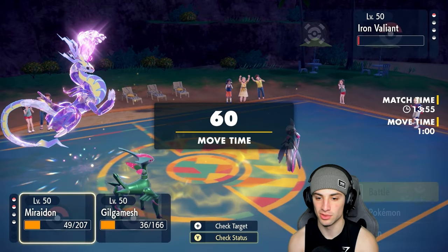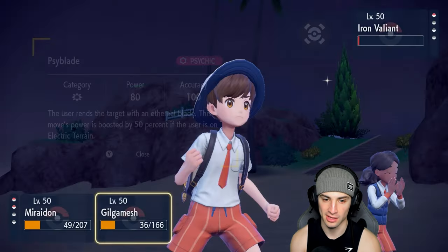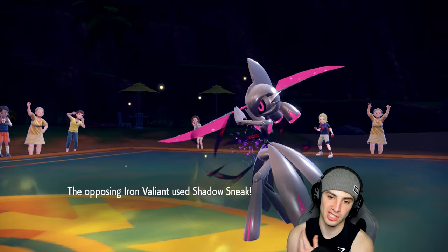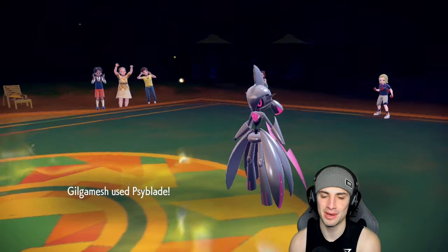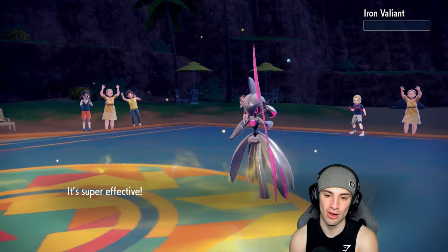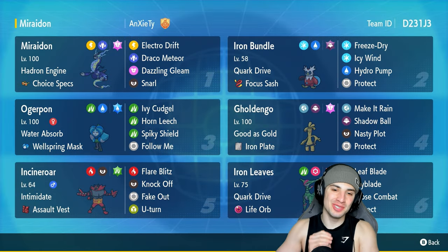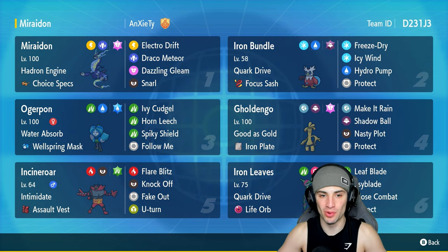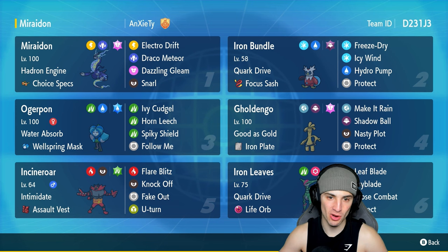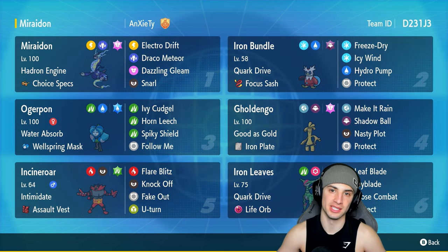Icy Wind — minus one on speed. Actually Valiant should outspeed now with Quark Drive boosted and not being minus one. It gets an attack boost, not a speed boost — okay, never mind. Electro Drift again — what a solid final battle. Going for a 100% accuracy Leaf Blade. They go for Shadow Sneak — we soak it. Too easy! Leaf Blade finishes off the match!